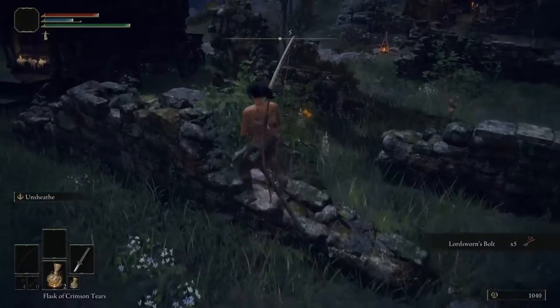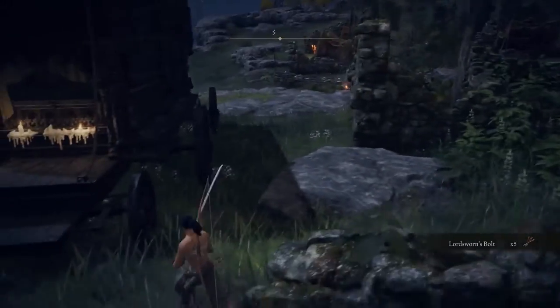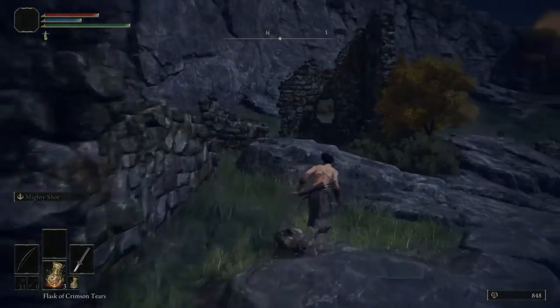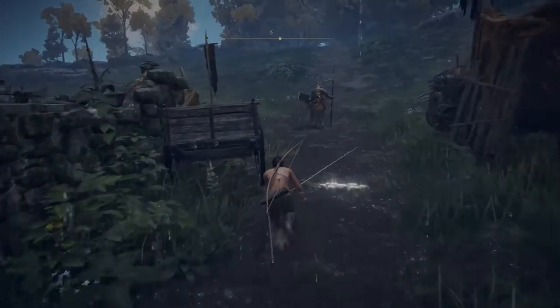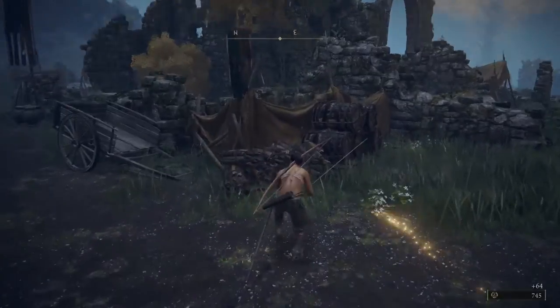Backstab some more guards and open the chests behind the two giant carriages located at the left corners of the ruins — one near the gate and one on the other side. I'd recommend starting from the grace and then backstabbing every guard from the left, then making your way towards the right. The second guy with the horn should be standing near the entrance on the right side, so taking him out should put you in the clear.